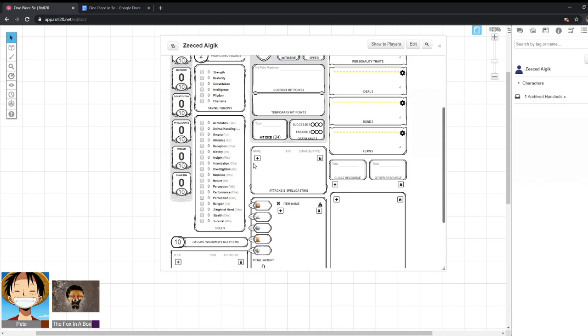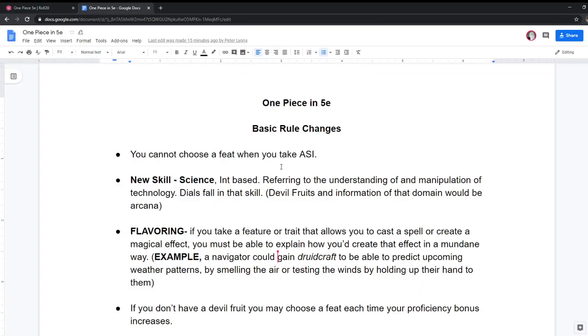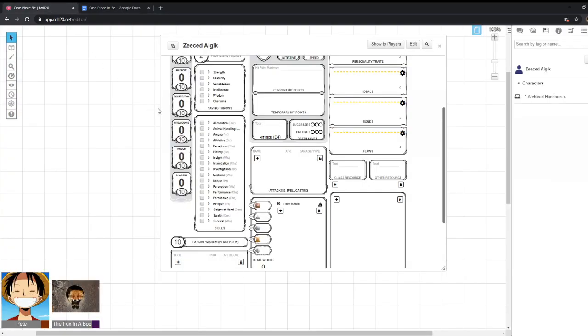There's a lot of characters that would want to have proficiency in science. There's not really a skill I'd replace in here, so it'd just be adding science on. The only other skill I deliberated on a lot was a sailing skill. There is water vehicle proficiency baked into 5e, but you're on the ocean constantly, and having just 'I'm good at ocean things' — even under survival, ocean survival — it seems maybe not right.